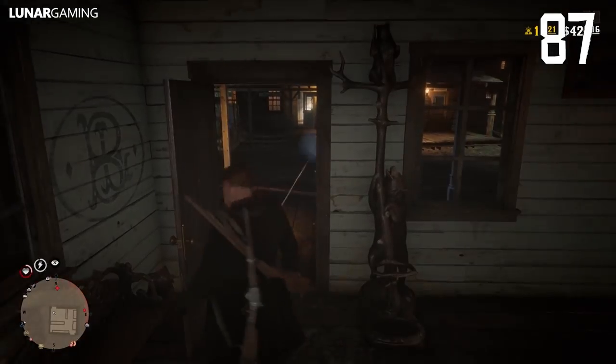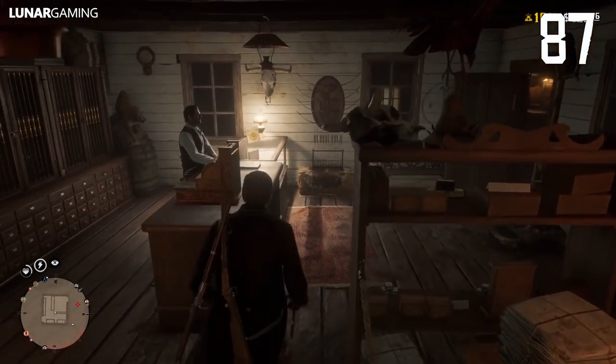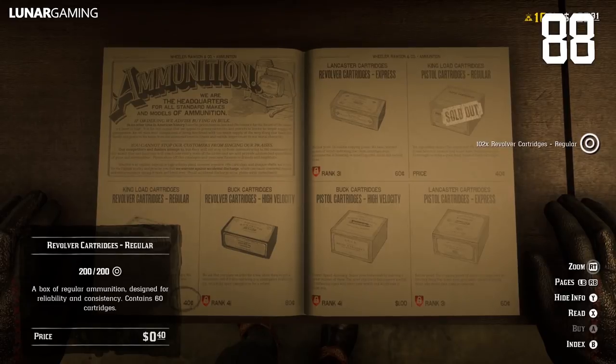You can't be griefed online if you're fully inside of a store. When at the gunsmith, buy maximum ammo by holding the A or X button instead of spamming it. This also works for every other store.